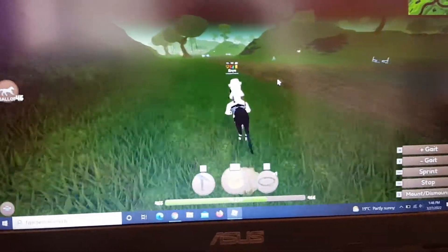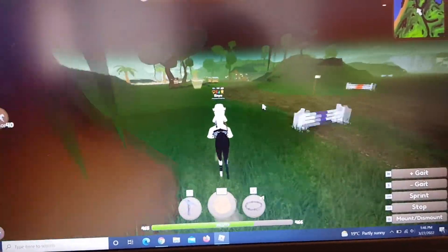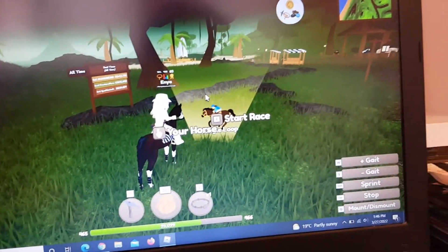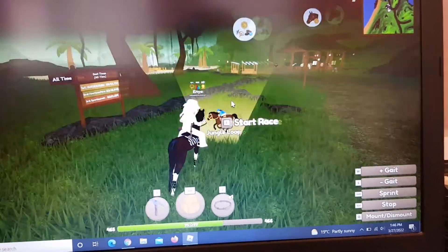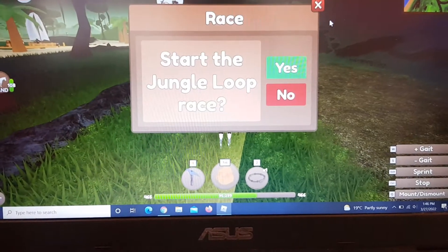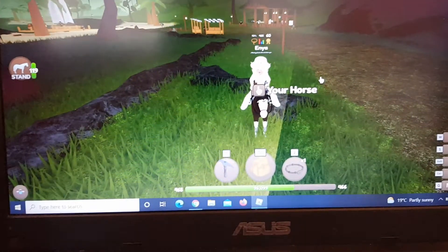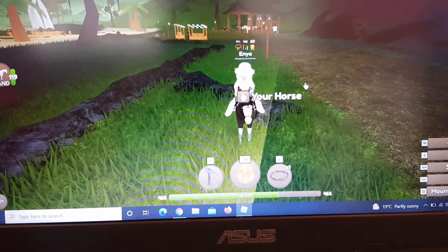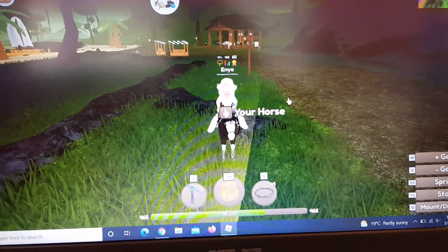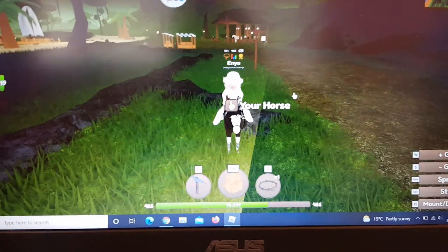That's the tour of Jungle Island. Before we close the video we're going to take a look at Jungle Island's race. Jungle Loop is located around here — you can easily find it since it's written on the map. This is currently the only race on Jungle Island, which I don't really like, but you can use it to complete your achievements or quests. I hope you enjoyed this tour of Jungle Island — please leave a like if you enjoyed, and goodbye, stay safe.